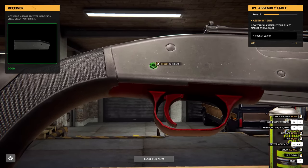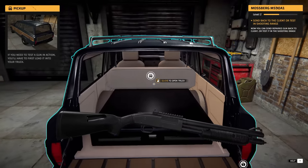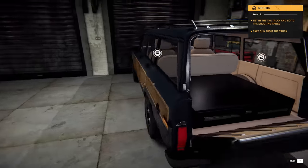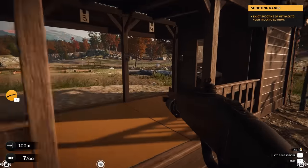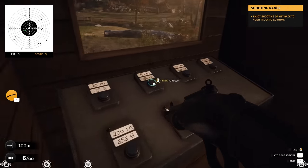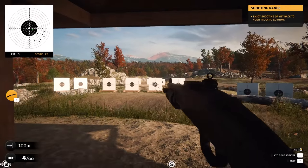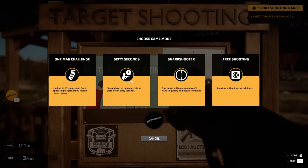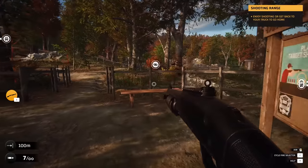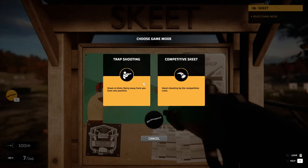We can send it back or test it at the shooting range — and you know which one I'm going to do. We're going to the shooting range to make sure this thing doesn't implode. So we have target shooting, skeet shooting, and trap shooting. With a shotgun, 50 meters is probably as far as you want to go — maybe 20 meters. I don't know anything about guns. For skeet shooting I don't even know the rules, so I'm just going to go for trap shooting. In this mode, you shoot from one position; press G to throw the disc, and after 20 discs the game ends.